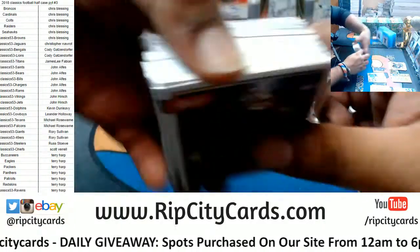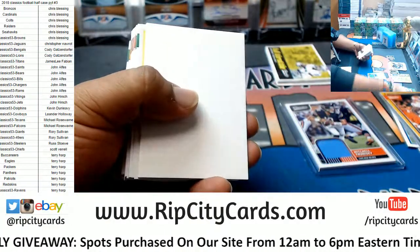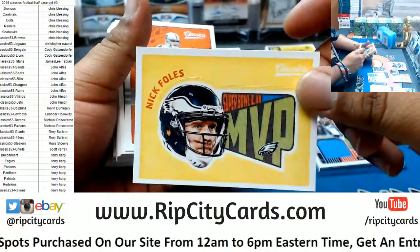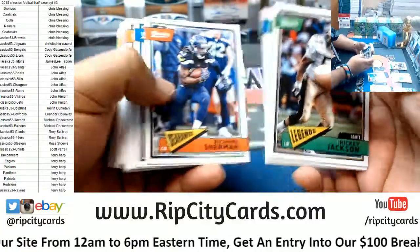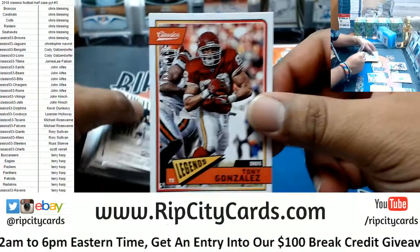Are you in any of the eBay breaks tonight, or maybe you're in this break right here right now? Nick Foles sticker for the Eagles. Russell Aitman rookie. Tony Gonzalez of the Chiefs, to 299.